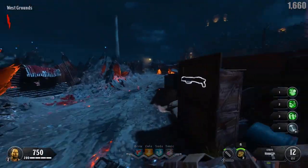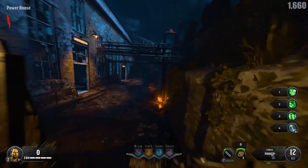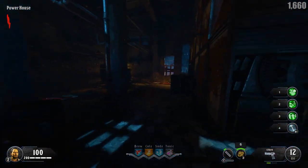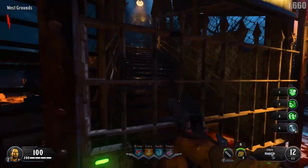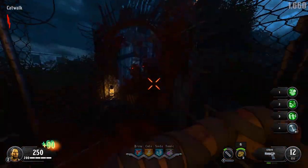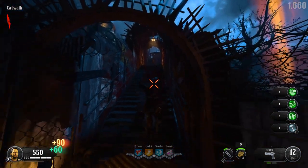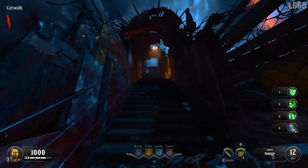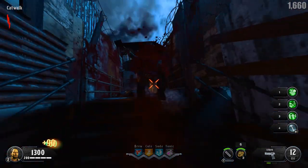Five zombies down, I've got 750 points which is just enough for this door. We can head on down here, and I always like to get the 300 points from the perk station, then turn on the power. Catwalk 101: these zombies only spawn in front of you, and the round zombie always walks. We're going to knife every single running zombie and not worry about zombies behind us — that will only be the round zombie. Take it section by section; as we push up more zombies will spawn in.